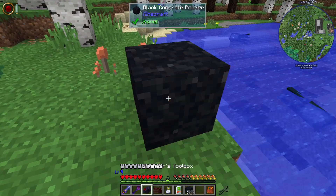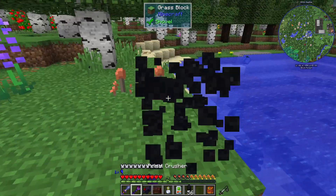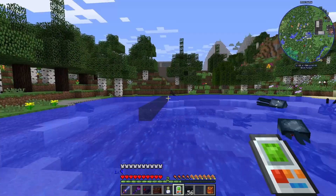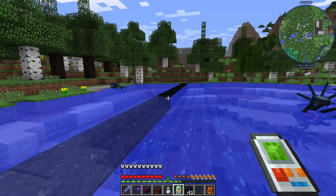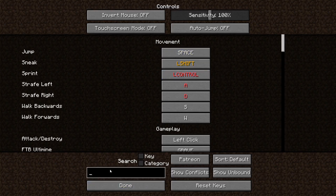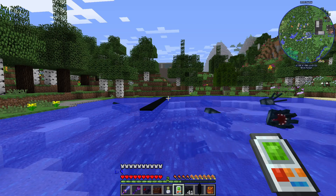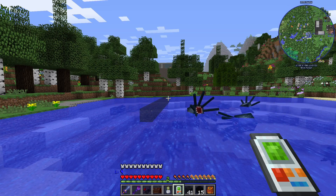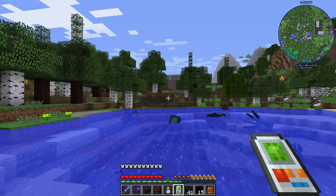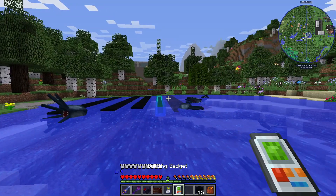The sneaky way to make a lot of concrete really fast with the building gadget is to come over to some water. Grab our black concrete, shift right-click to set the thing, and as we place that, all that just became concrete. This gadget has an undo function — just Control Z or U — and you'll see we got black concrete back in our inventory.